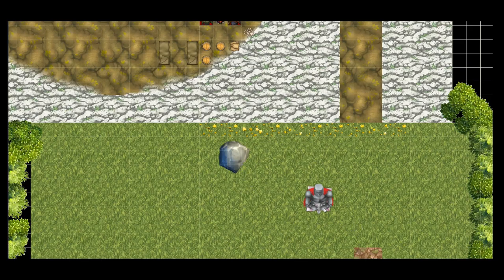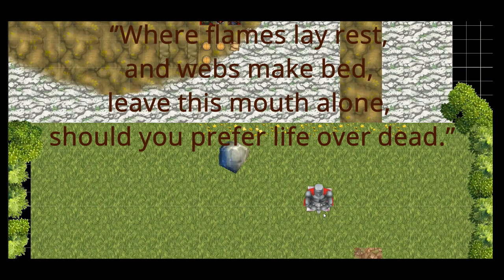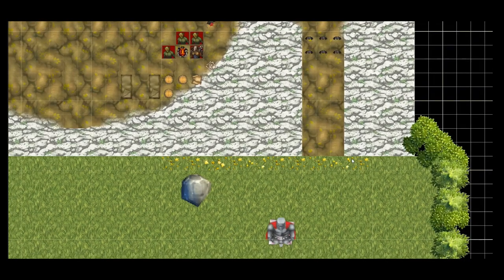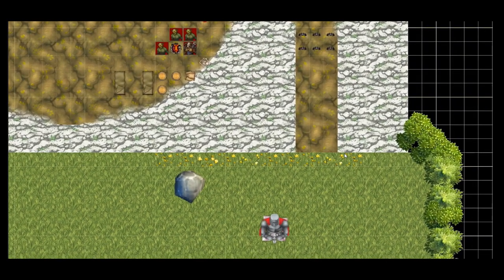Players can inspect the statue with a DC 10 investigation check to find the following written in common as a warning to all: 'Where flames lay rest and webs make bed, leave this mouth alone should you prefer life over dead.' The boulder hides nothing but players can inspect it if they choose. The entrance to the cave is hidden behind a wall of moss and leaf that can be discovered with a DC 13 investigation check, upon which the entrance of this dark and drafty cave is shown to be without any light.